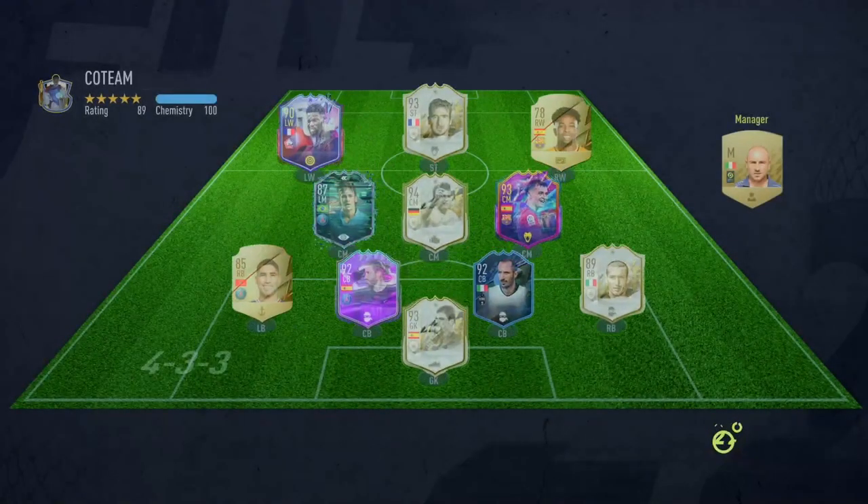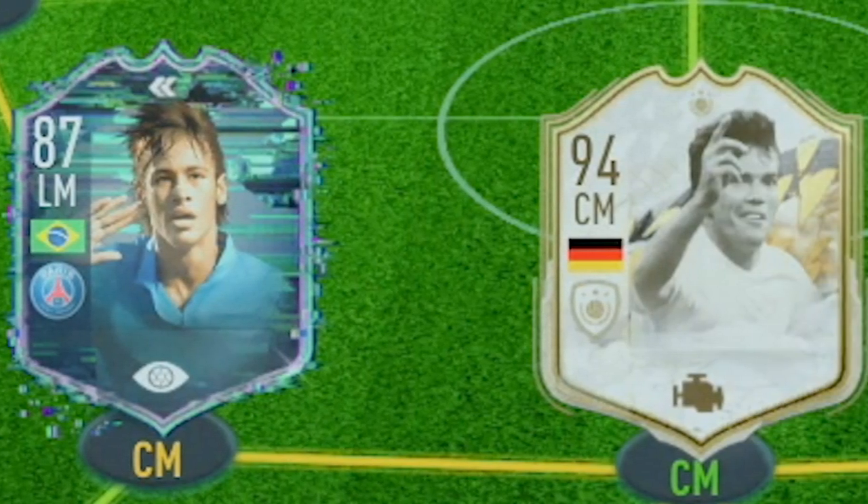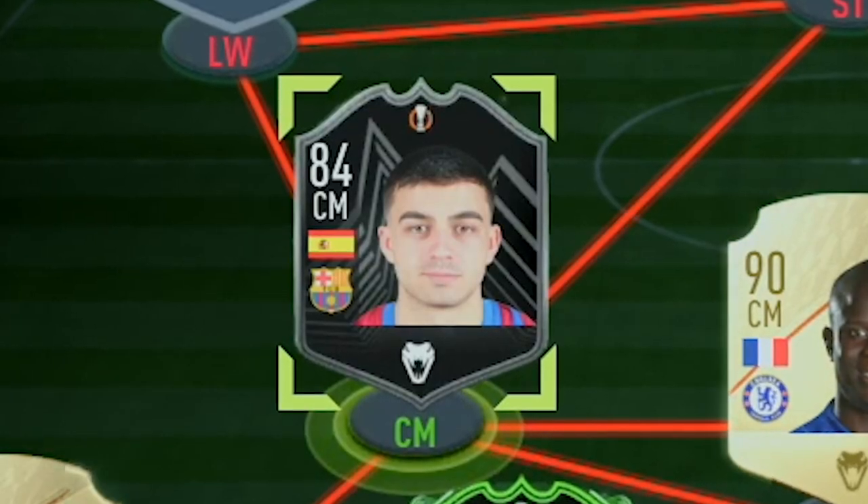Player number eight, reveal yourself. We've got a slight issue again — I've got nothing left. The guy had flashback Neymar, moments Matthias, or future stars Pedri. I do actually own Neymar, so I could technically put him in midfield, but chemistry really doesn't work and he's not really a midfielder. This is what happens when you've got no coins — I need to go over to Mule Factory and get some coins. We'll go with Man of the Match Pedri. I've used this card before; it doesn't really improve the midfield too much, but let's get onto the attack.